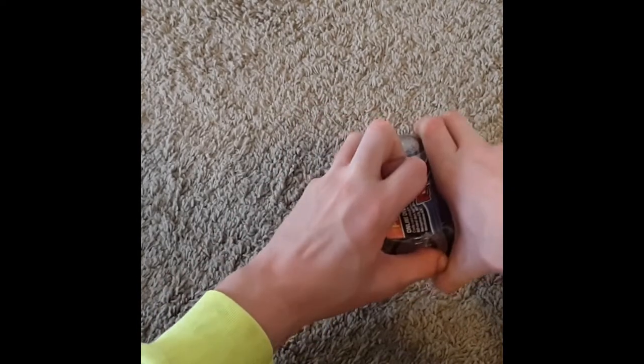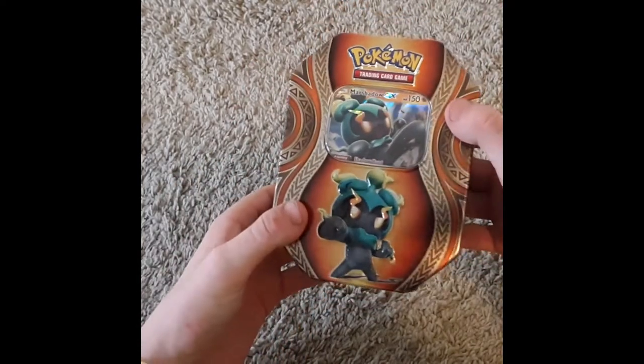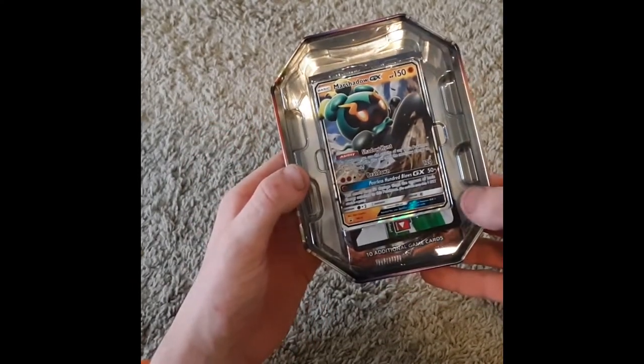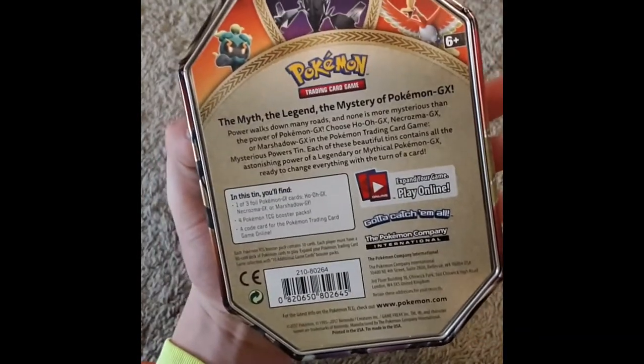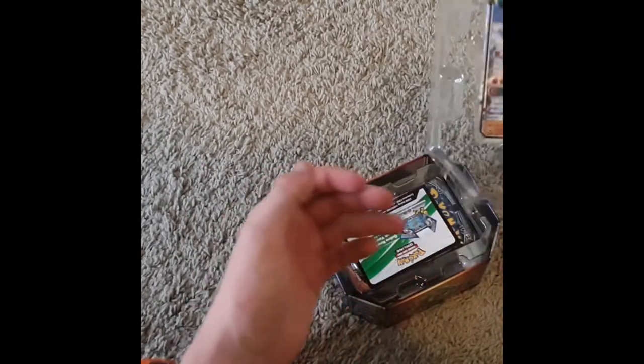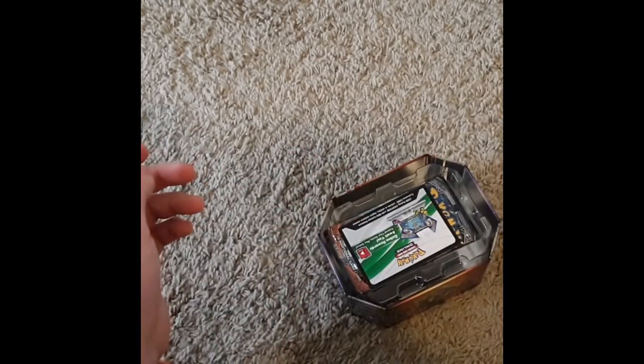On to the next tin — we have Marshadow. Now, this one I'm fairly certain I don't have, although I may be wrong. I have a lot of cards; it's hard to keep track. I think I had about 3,000 different ones, and somebody traded me 5,000 more that I haven't gone through yet. Marshadow GX tin — this is SM59, so it's newer than the Tapu Koko one.